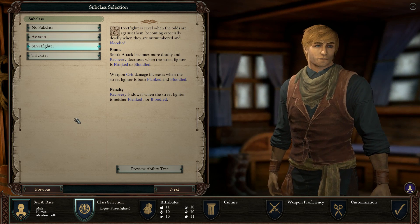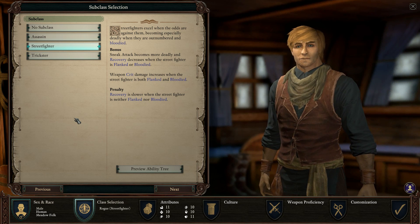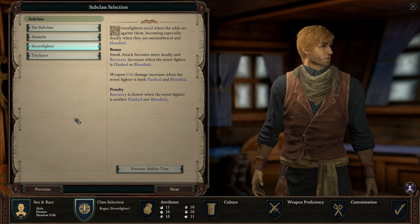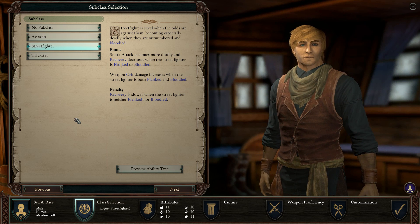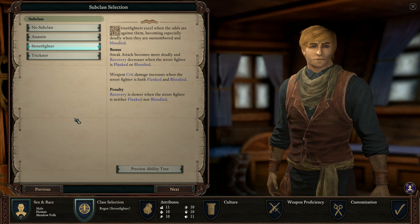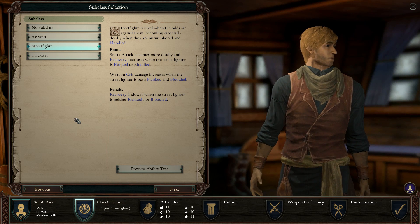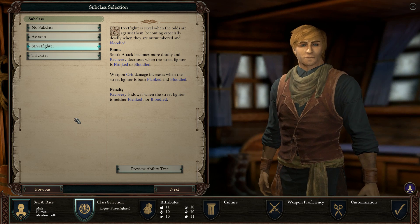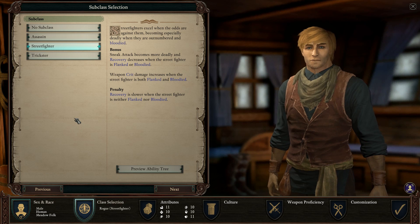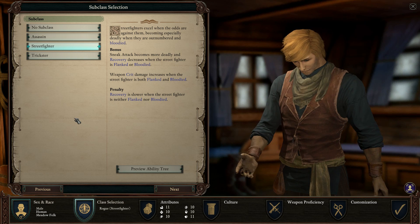Street fighter rogue is a tank — a fighter multi-class combined with street fighter rogue. Multi-classing a rogue with a fighter gives you a street fighter. What you gain is stances from fighter and riposte with your shield from rogue, so you deflect a lot of damage. Do I recommend it? Yeah. Is it fun? Probably no — it's kind of boring to be honest, but it's a very safe choice.